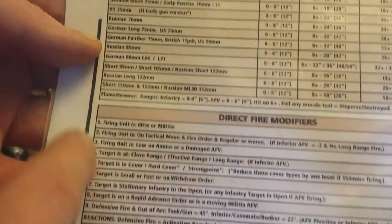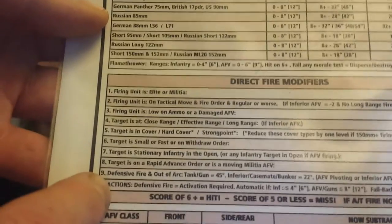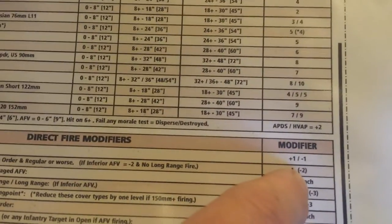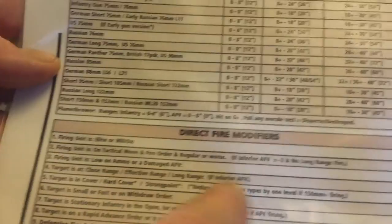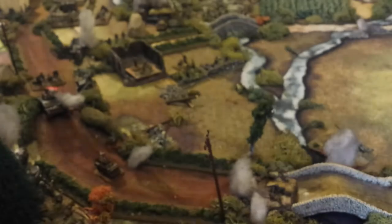Below that is a list of modifiers used by vehicles and anything that's shooting — nine modifiers in total. The last one is for defensive fire, so that one will be ignored. For example, if the firing unit is elite they get a plus 1, or a minus 1 if they're militia. And here's the one for target in cover — hard cover — and that is a minus 2. So our total modifier is minus 2.